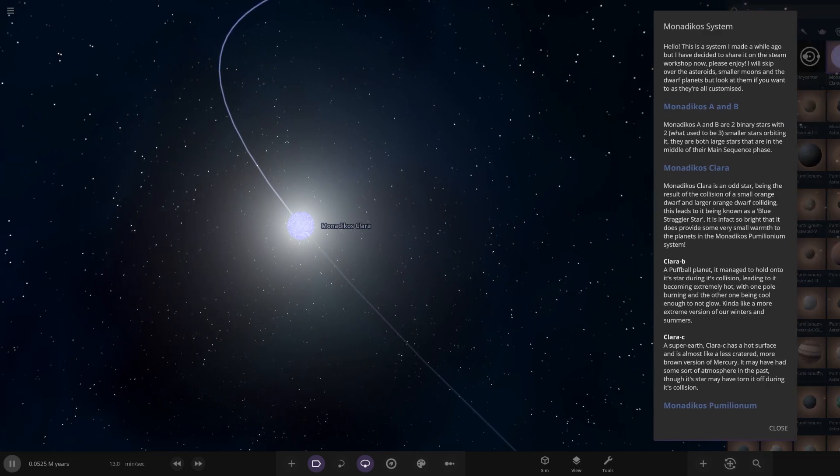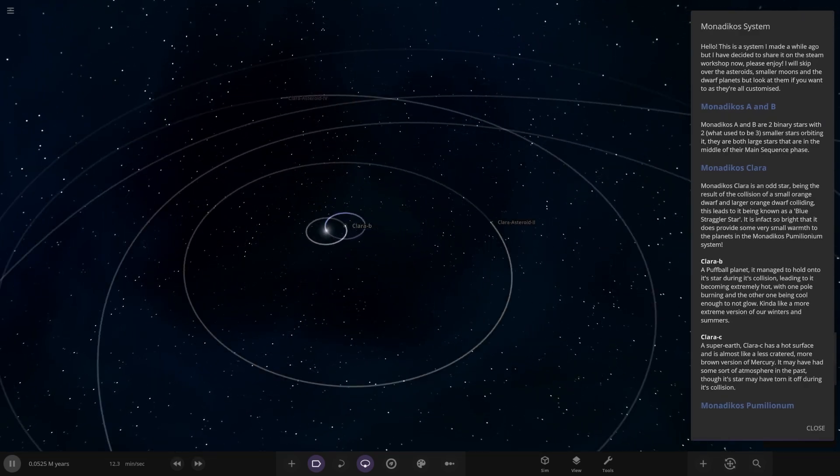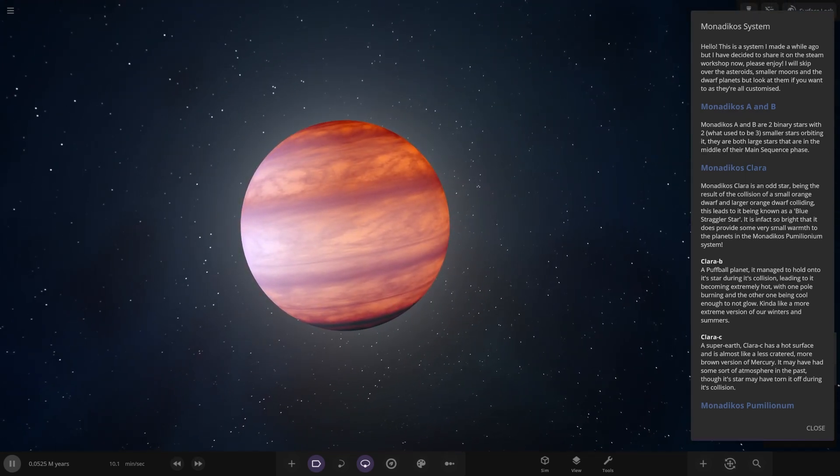We're going around the planets of these stars first. We've got Clara B - looking good. So, a puffball planet. It managed to hold on to its star during its collision, leading to it becoming extremely hot, with one pole burning and the other one being cool enough to not glow. Kind of like a more extreme version of our winters and summers.